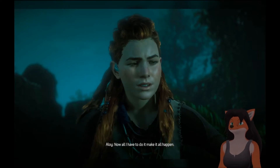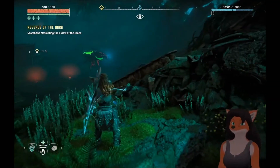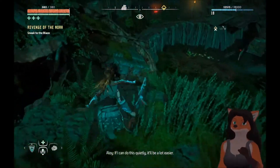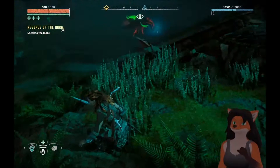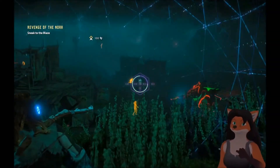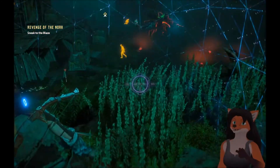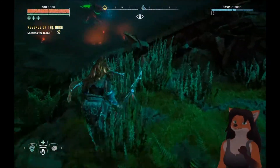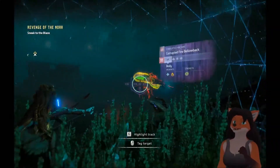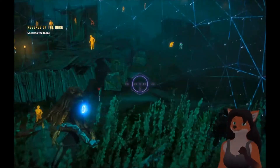I'll see it done. And when the wall collapses, I'll be first through the breach. We've got a plan — now all I have to do is make it all happen. Come on, Aloy. There are a lot of guys here — if I can do this quietly, it'll be a lot easier. I gotta get all the way to the other side. There are a lot of creatures here I need to get around. No way I'm going that way — that thing's in such a small area I can't get through.